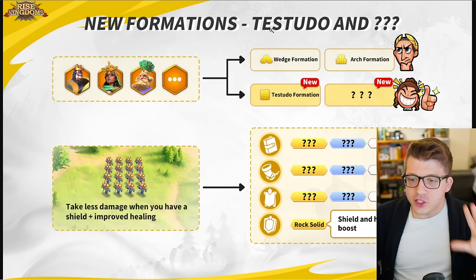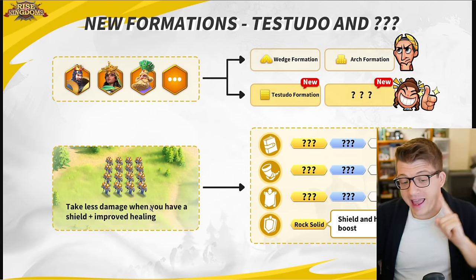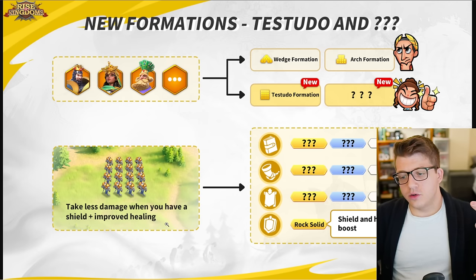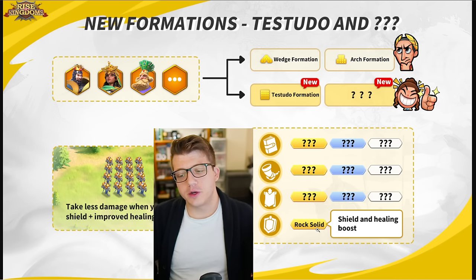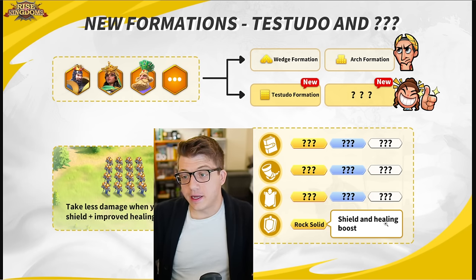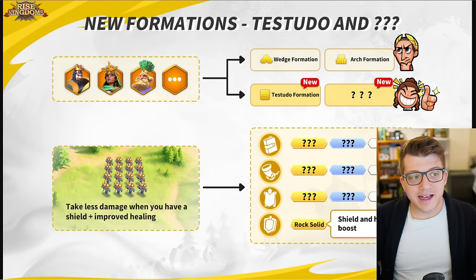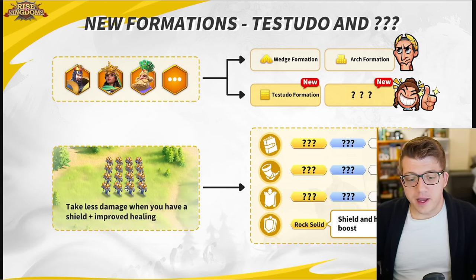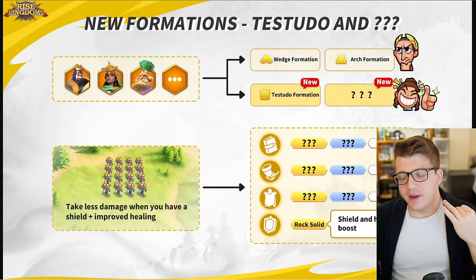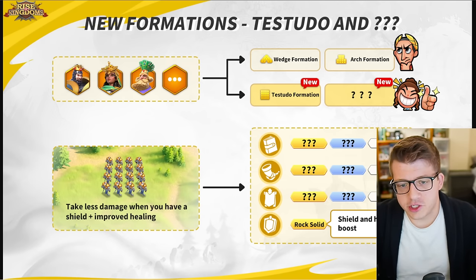The testudo formation will take less damage when you have a shield and have improved healing. They gave an example of the testudo formation inscription called 'Rock Solid' that says shield and healing boost — so perhaps if you have a shield active it gets plus 200 shielding factor or something like that. As a formation, is this okay? Sure. The problem is that healing and shielding have been so far power-crept out of the meta — besides garrisons. Obviously people use healing and shielding all the time in garrisons.